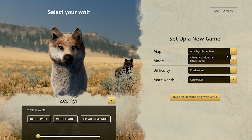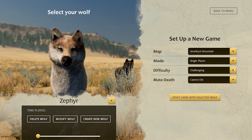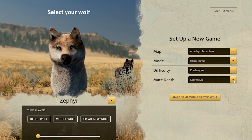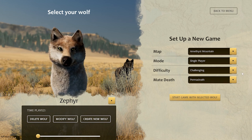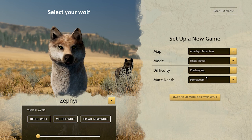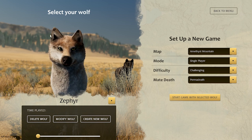Amethyst Mountain is the only map we have at the moment, and there's single player mode — multiplayer is not available yet. There are difficulties: easy, challenging, and accurate. I believe challenging will probably work the best. I do want to do mate permadeath because I feel like that leads to a lot more stories — the idea being that if you get into trouble, your mate could potentially die and not come back, which works better for storytelling with Zephyr having actual experiences that impact him.